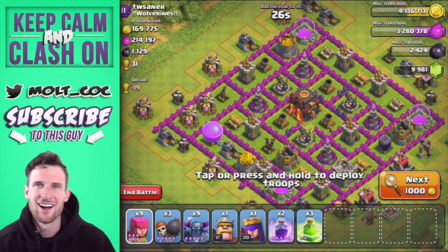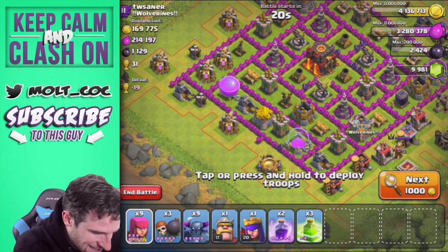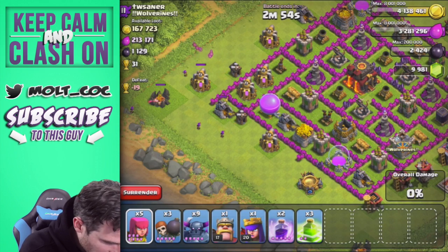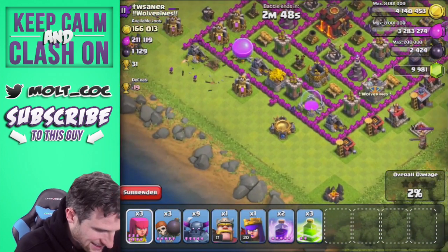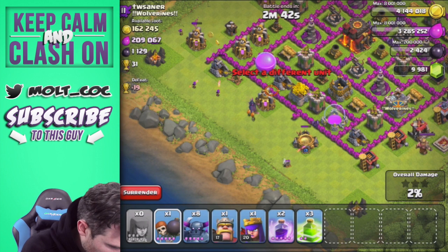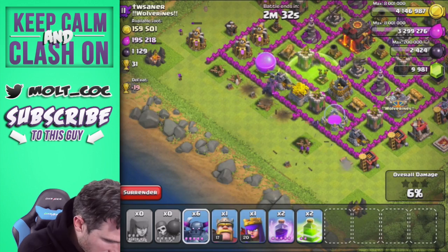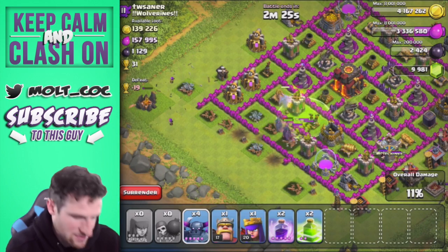We are back. Look at this base - it has about the same amount of loot as the last one and we are about to go to town on it. Let's see if we can take out some of these buildings right here, just clear the outside. I'm going to start clearing out some of these outside buildings. Let's drop off one PEKKA right here, drop off a couple of wall breakers to get that PEKKA inside. The wall breakers died - that's all right. We are going to get our PEKKAs in right here and drop a jump spell in there, getting all these PEKKAs going to town inside this base.